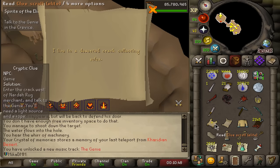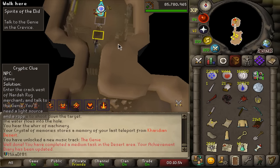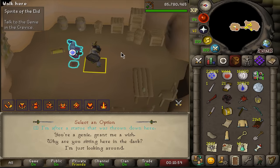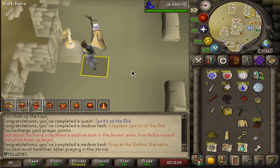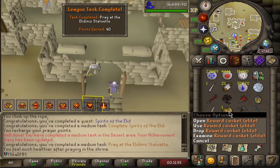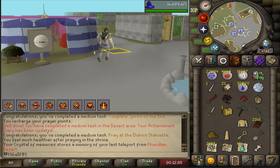I think it is here that I need to go to finish this quest — I just need to speak to the Genie. Funnily enough, the quest has me speak to the Genie and my elite casket clue step also has me speak to the Genie. So here's the elite casket, and the quest also has me speak to this guy. 8,000 prayer XP, a little bit more, some thieving and magic. We can now pray at the shrine, and we now have the elite casket as well.